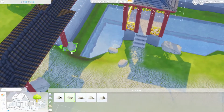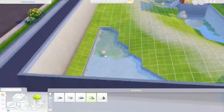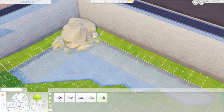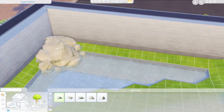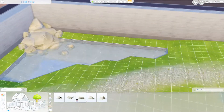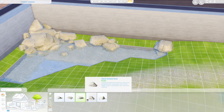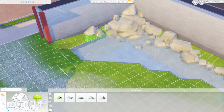Here I'm starting to work on some of the rocks. There is a lot of rocks in this build — if you put this build in your game it may slow it down, just a warning. I pretty much put rocks and plants covering every surface except the ponds and the paths, so it's very full of objects for a 30 by 20 lot.